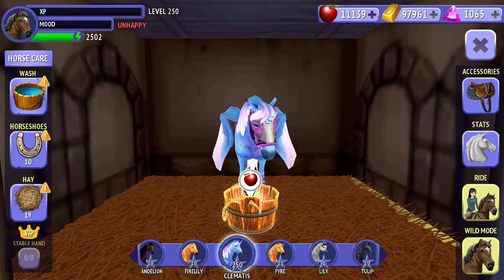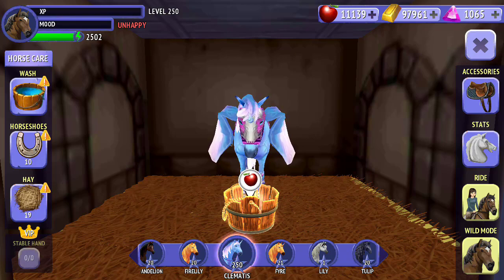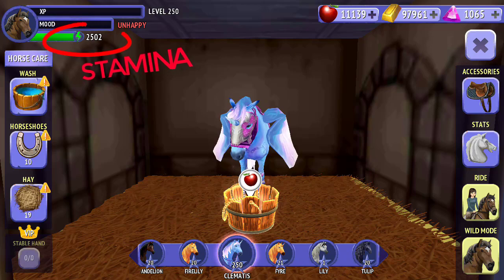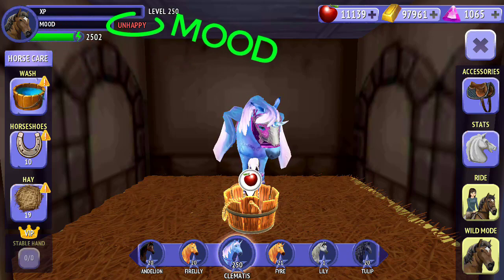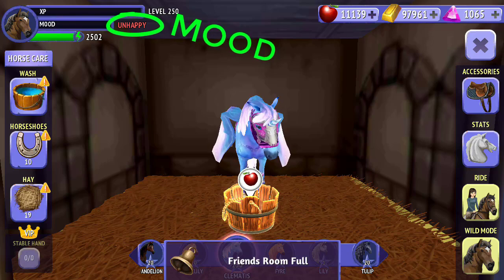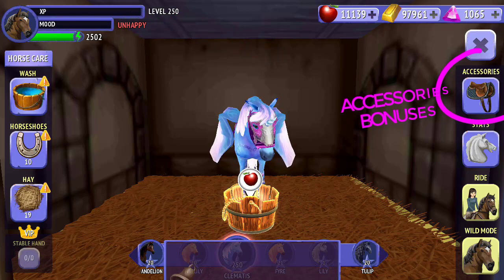So how do you get three stars in a show jumping competition? Well here's what you have to do. To start off with there are a couple of key things: you want to know that your horse has enough stamina to actually complete the competition, that your horse's mood is at the correct amount, and that you have the right accessories.